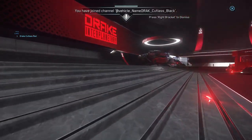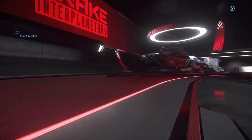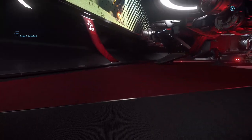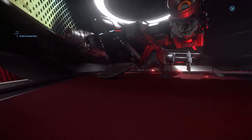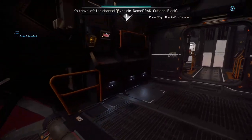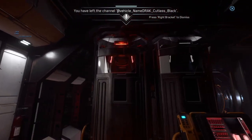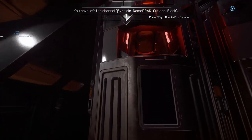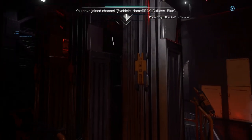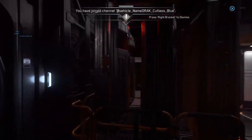The final one here is the Cutlass Blue, which is the police and bounty hunting version — probably used more by bounty hunters than police. Small loading area in the back, airlock, and you can tell by looking inside: these are containment pods for prisoners. You can store six prisoners on each side of the ship for a total of twelve prisoners.